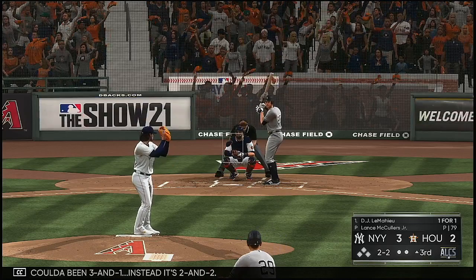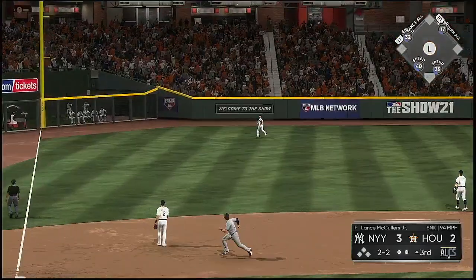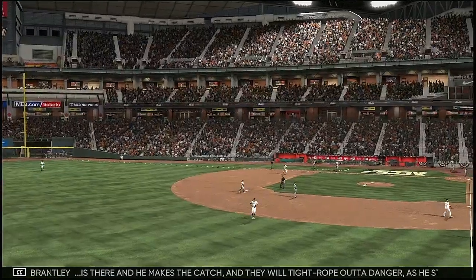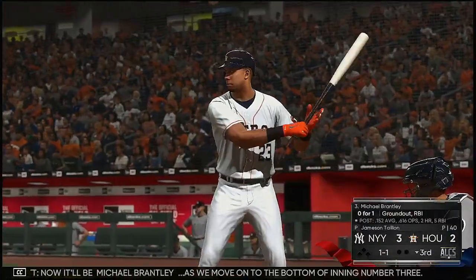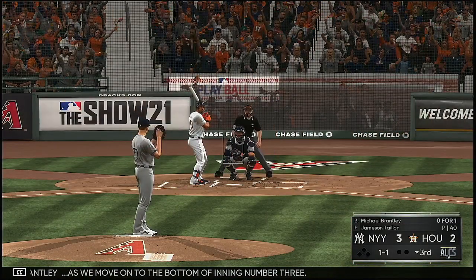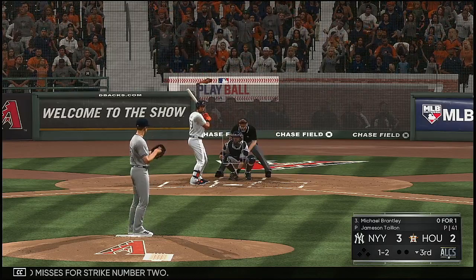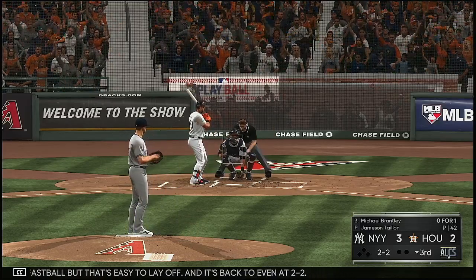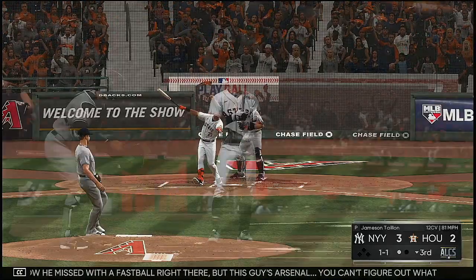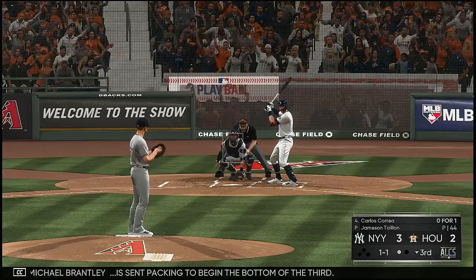And they'll tightrope out of danger as he strands the bases loaded. Now it'll be Michael Brantley as we move on to the bottom of inning number three. The one-one — waves and misses for strike number two. Now a fastball but that's easy to lay off and it's back to even at two and two. You can't figure out what he's trying to do — he's got a lot of different directions he's going right. So he sets him down swinging. Michael Brantley sent packing to begin the bottom of the third.